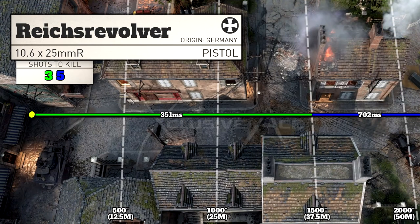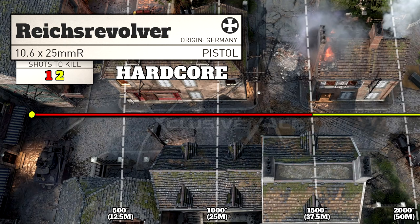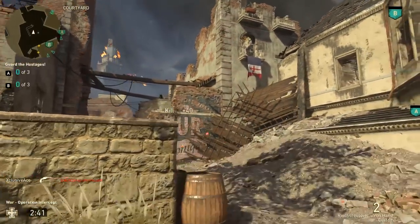Speaking of ranges, our standard three shot kill potential is exactly the same as the 9mm SAP as well as the P08 Luger at 37.5 meters. Beyond that it's going to drop immediately to a five shot kill. With advanced rifling we can bump that up by 25%. As for hardcore, we get a one shot kill out to that 37.5 meters, and with advanced rifling it will increase that one shot kill potential by 25% as well.